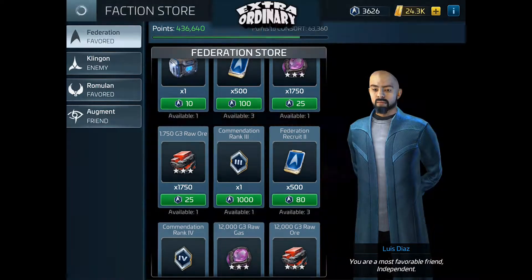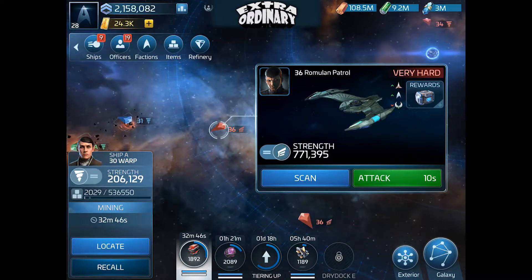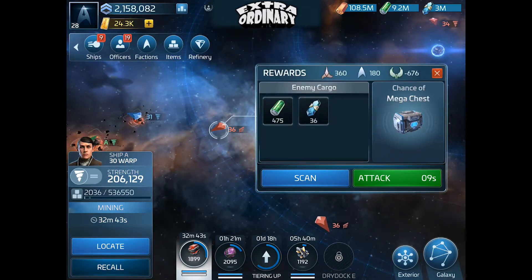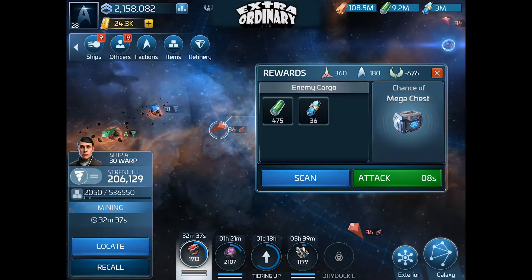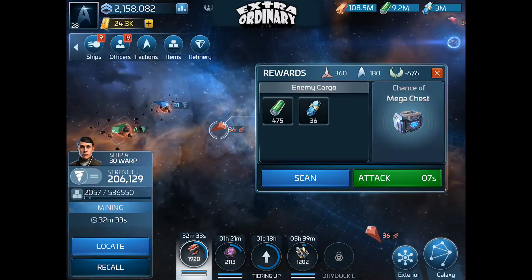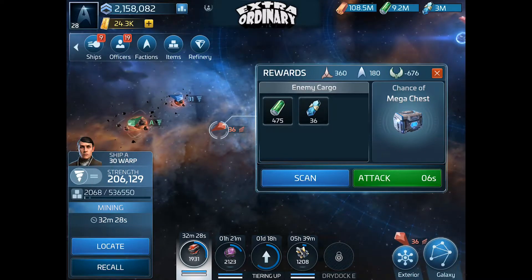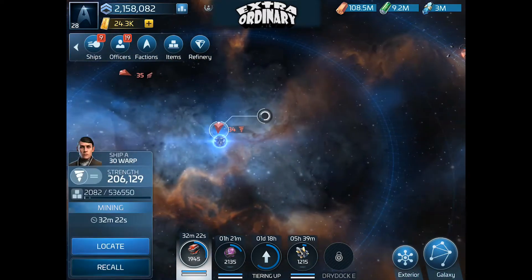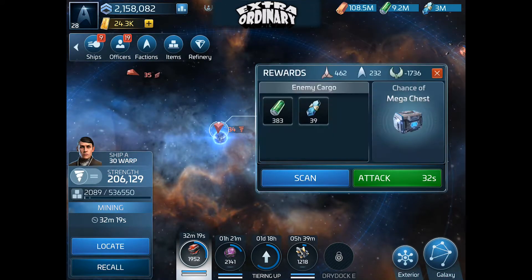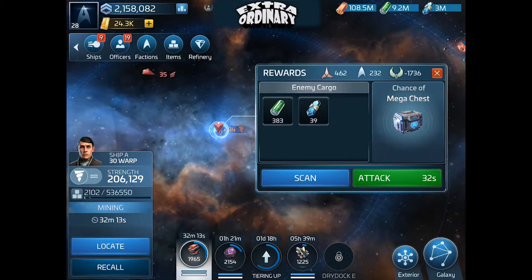One way to get points is to pick a ship. This one is a Romulan patrol, and if I tap on the rewards button along the top, it shows me that if I kill this ship it will give me 360 Klingon points, 180 Federation points, and minus 676 Romulan points. So every time you kill a ship, that makes a difference. Traders tend to have much higher point bonuses for the level, so if you want a fast way of changing your points, traders are a good one to go after.